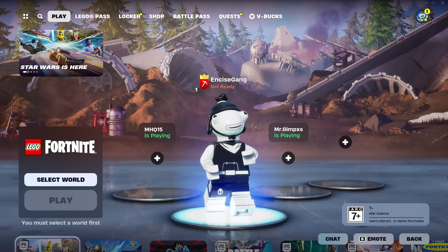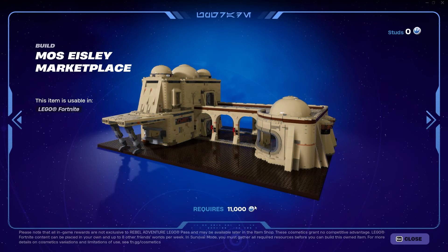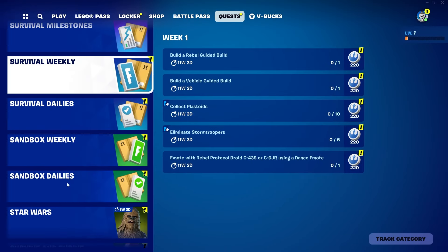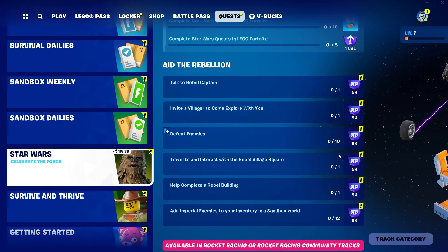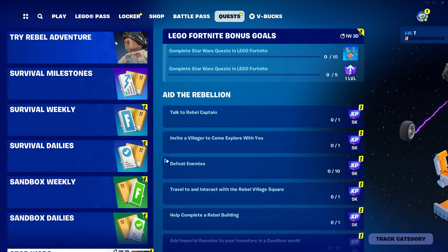Hello everyone and welcome back to Fortnite events. I started a new account just to explain how fast you can complete most of your quests. We need 11,000 in total to get this mark, which you can access by pressing 'view quest'. We have too many quests — some are weekly, some are dailies, and some are Star Wars quests. Star Wars quests by the way only give you XP, not this mark, but XP is really important as well.